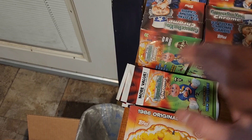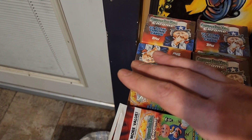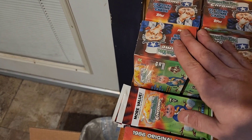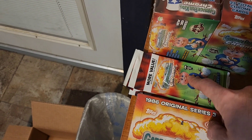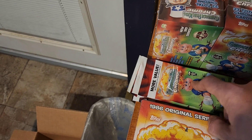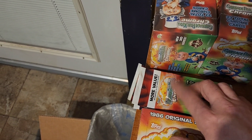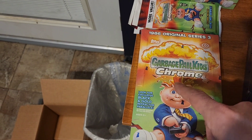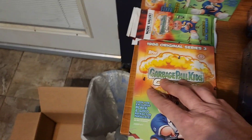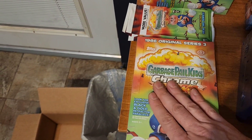Your cheapest option is fat packs, then blaster boxes, then hobby box. In the blaster boxes, you're guaranteed three atomics and one refractor. You can still pull colors, plates, and all that fun stuff — except black waves, which you cannot get from blasters. Fat packs guarantee one refractor card; you can still pull plates and colors. In the hobby box for Chrome 3, you're guaranteed five hits and eight refractors.